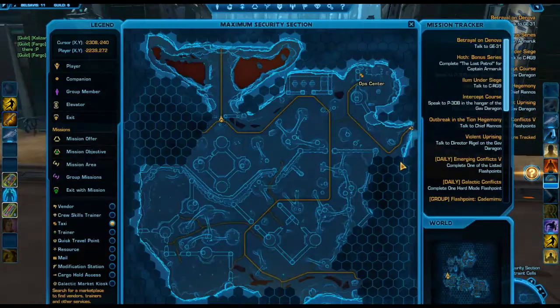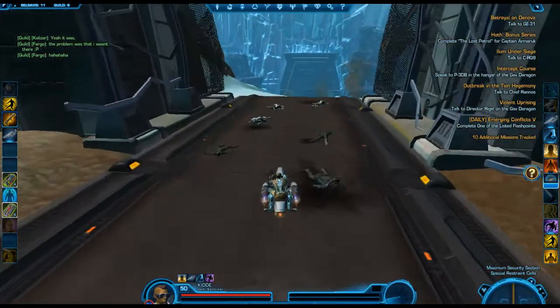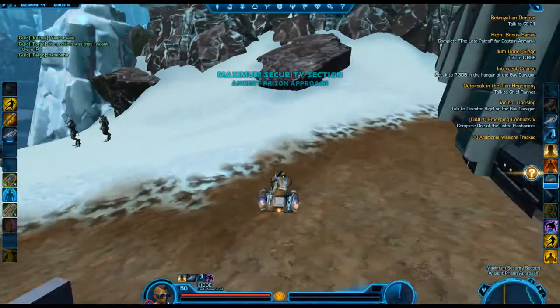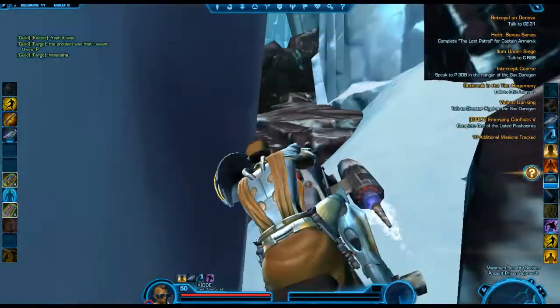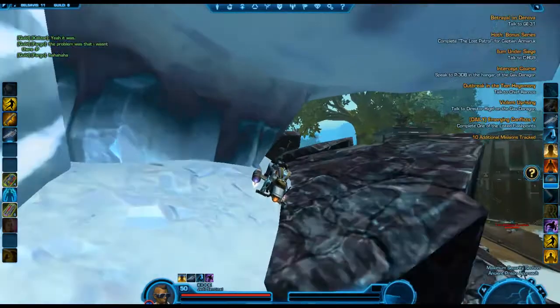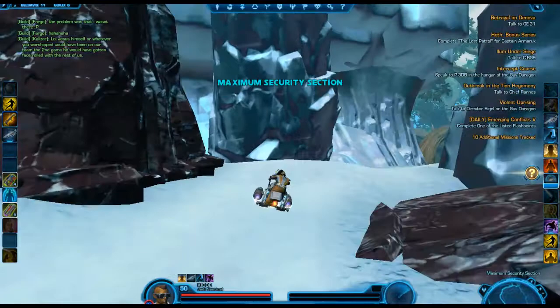So once you're here, just look for these big red lakes here. All you're going to do is relatively easy — just pass these mobs here and you'll see a little crack right here. Just follow this crack and basically just go up here and make a right. Then you're going to hit the crack to the left here.